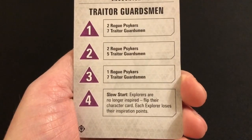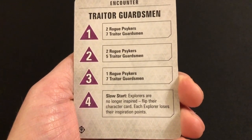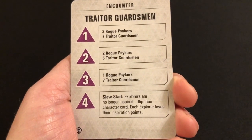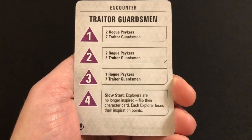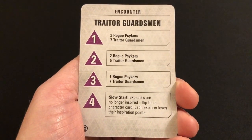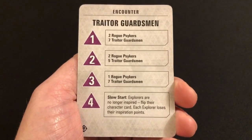Dying Blows is going to cause problems for characters like the Crusader who like to get up close and personal with the enemy. Again, it's forcing you to rethink common strategies — it's not hugely likely to trigger, it's not going to cause massive amounts of problems, but it's something that's always going to be in the back of your mind. 'Slow Start' — explorers are no longer inspired; flip their character card, and each explorer loses their inspiration points. This is a horrible twist and also probably my favorite.